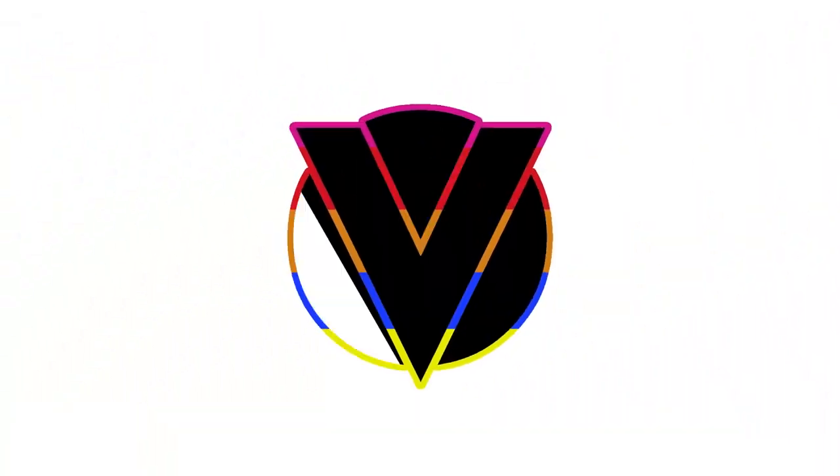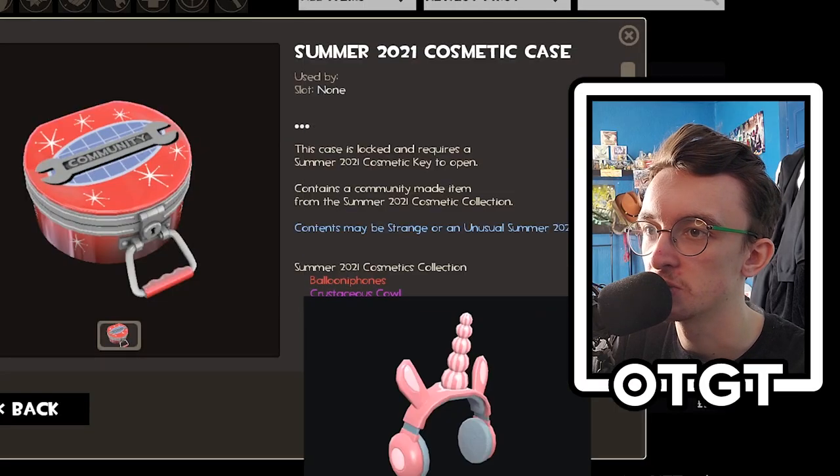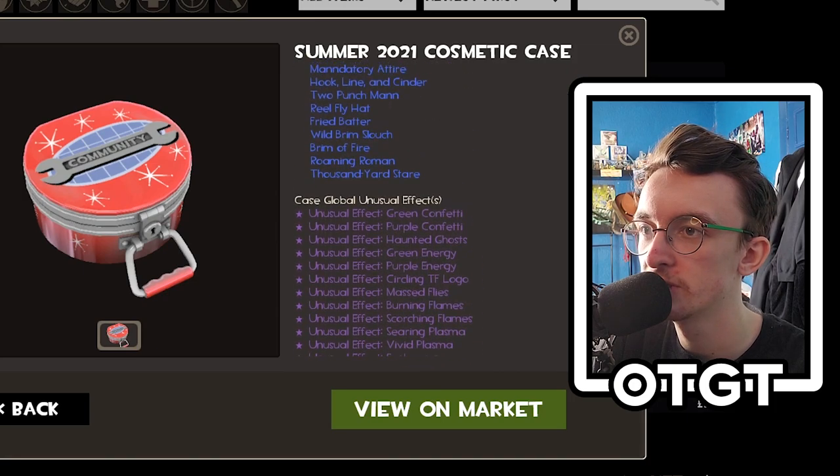Just little changes but better than only community cosmetics, which is all we seem to be getting. Hopefully they remember this game exists — we'll never know. Anyway, let's check out these cosmetics before I spend an inordinate amount of money on some virtual hats. We're in the game, don't have the case yet, but here's the key and here's the case.